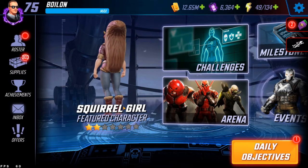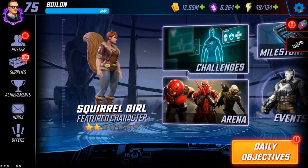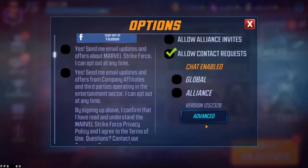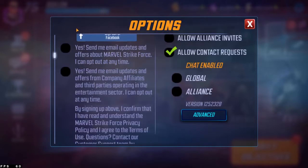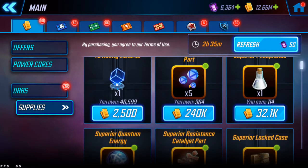I wanted to kick off the video by showing people where they can find the new item store count option. It's pretty simple — just click on the gear symbol in the corner to get into your settings menu, then find the Advanced Options button. When you toggle that, you can scroll down to the bottom and you'll see the item count in store. Make sure you have this clicked on, and then when you go back into the supply store or any other stores, you'll see all of the items you have.